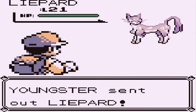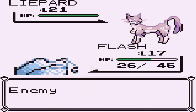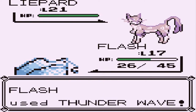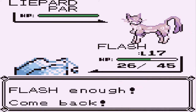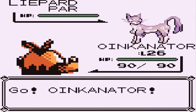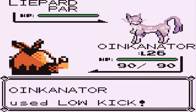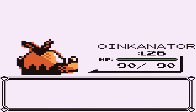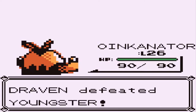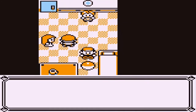Here we have a Liepard — not a good idea. Here comes a Sand Attack. Thunder Wave works against Liepard, so it's paralyzed. Let's go ahead and switch out our Oinkinator. Another Sand Attack — what is it with these Sand Attacks? Here we go. Low Kick gets it. Say goodbye to Liepard. More experience points for all of us. Yes, I am great. Let's go ahead and grab this — found ourselves TM08, which is Body Slam.